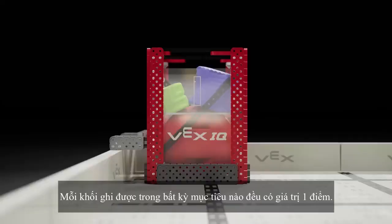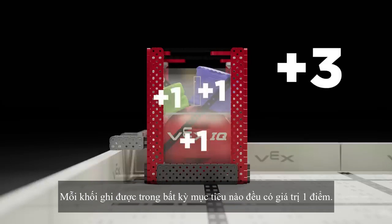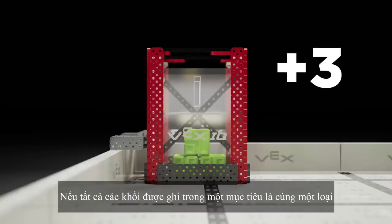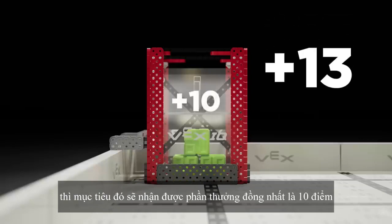Each block scored in any goal is worth one point. If all blocks scored in a single goal are the same type, that goal earns a uniform bonus of 10 points.